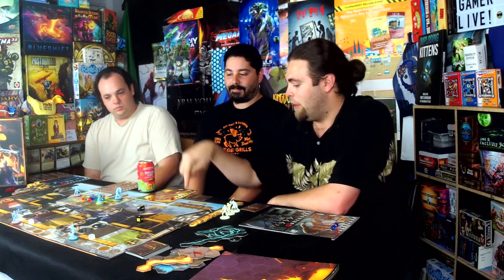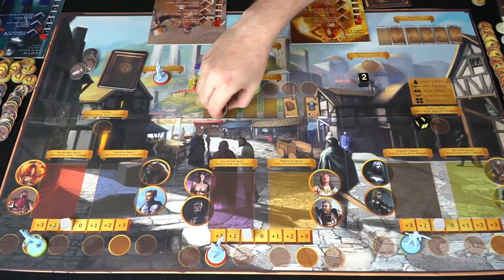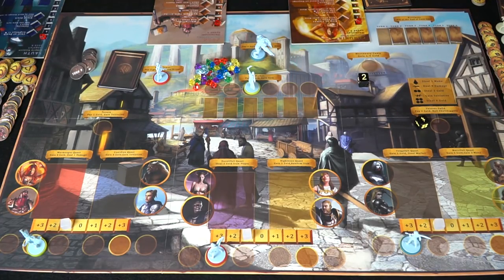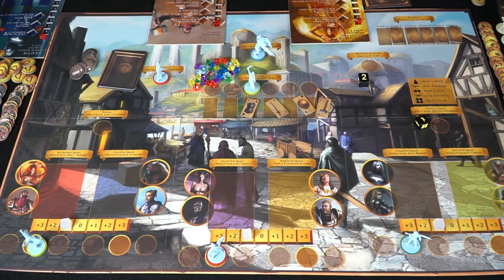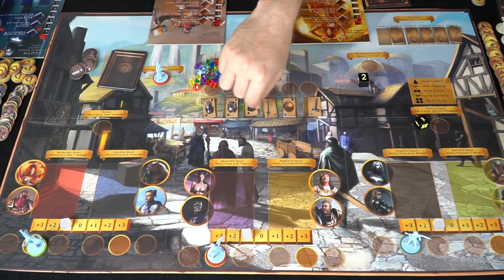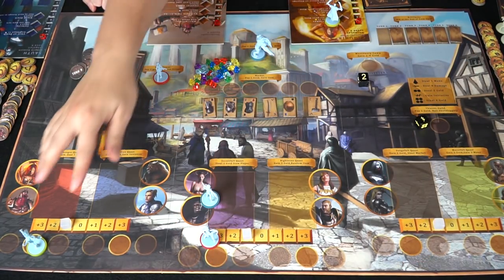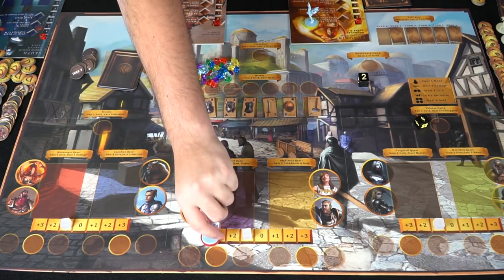Okay, so now we're going to go on to the next phase. That was the first round — we're going to do five more of these, and that's going to be the end of this game. You're going to take all these guys, set them aside, and then pull out six more. Here we go — one, two, three, four, five, and six. We have all these guys here, nice and easy, and then we're going to take all of our little worker placement guys back.